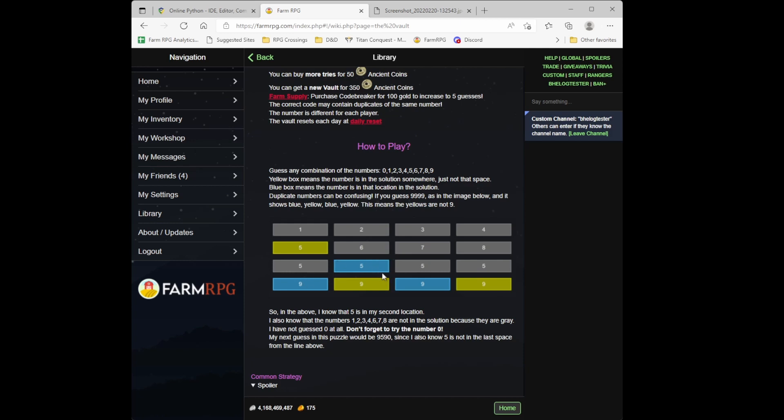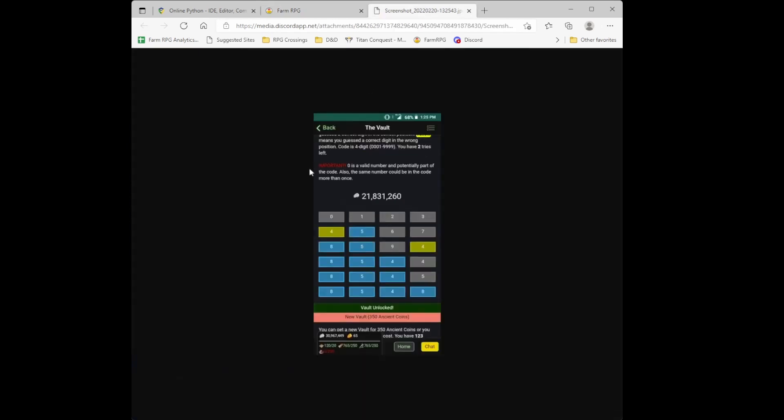Once you know where a number is in the sequence, you don't want to keep guessing it in that same spot — use that slot for learning new information. Here's a screenshot posted on Discord where a user found that five was the second number, but kept putting five there in subsequent guesses. Ideally, once you know five belongs in a position, don't put it there again until your final guess. If you lock in a confirmed number early, you're wasting a slot that could test new numbers — you've restricted yourself to only three slots to try other digits.